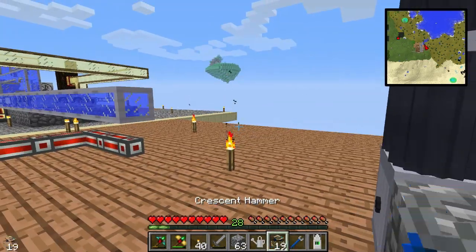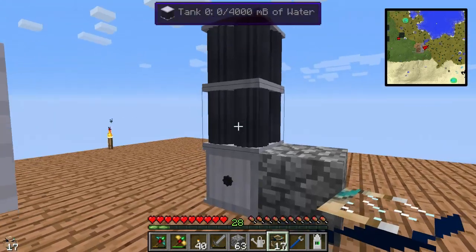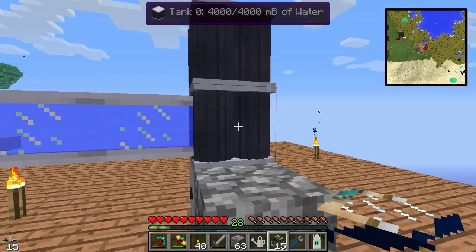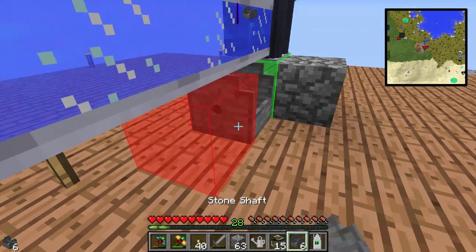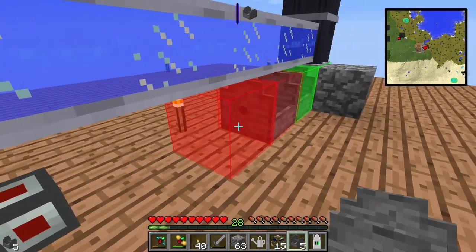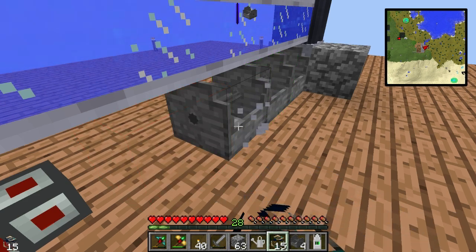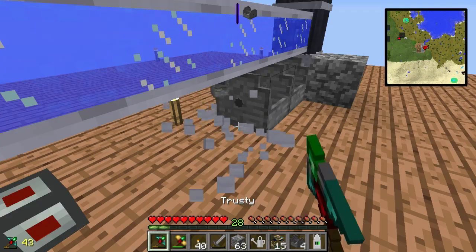Run the pipe forward and if we look at it, it should be filling up with water. Then we want to run the shaft power out like this. I'm going to get rid of this one and see if we can put the dynamo there — that should be faster.